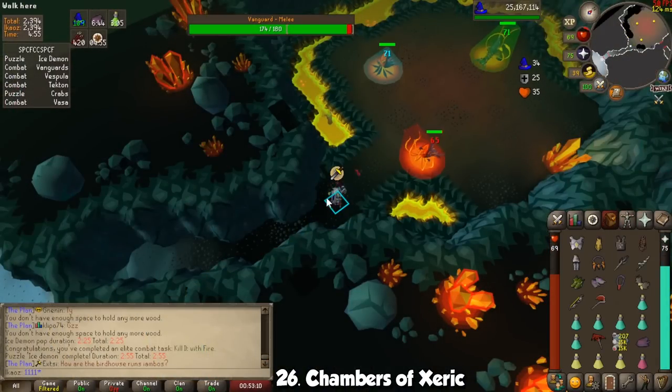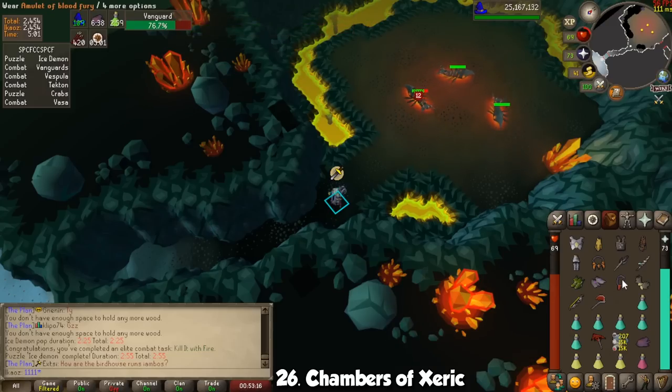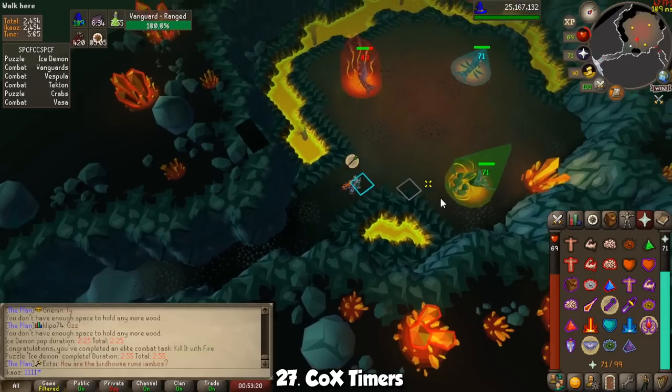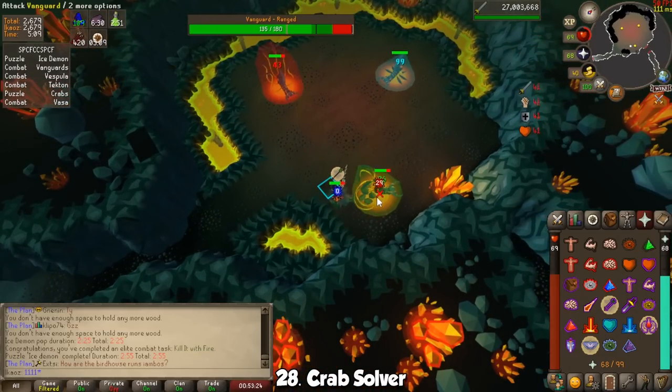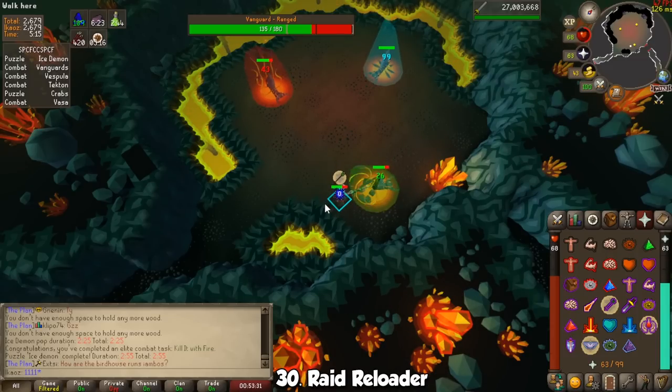Now we have a 5-for-1 special, all for Raids 1. Chambers of Xeric will provide crucial information for the raid, especially for rooms which help with loot scouting. CoX Timers helps with timers for things like Ice Demon, Olm, and the Muttadile. Crab Solver will highlight what crystals need to be hit with, Crab Stun Timers tell you how long until the crabs start moving, and finally Raid Reloader reloads the raid in case you have unknown rooms when scouting — just keep in mind that this only works when your starting door is at the east.